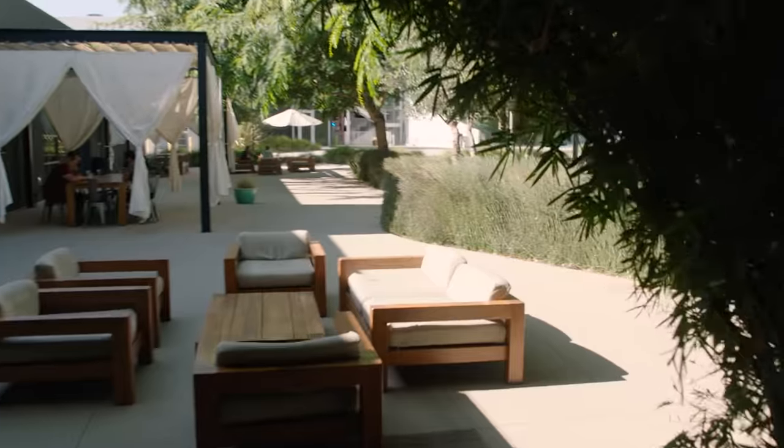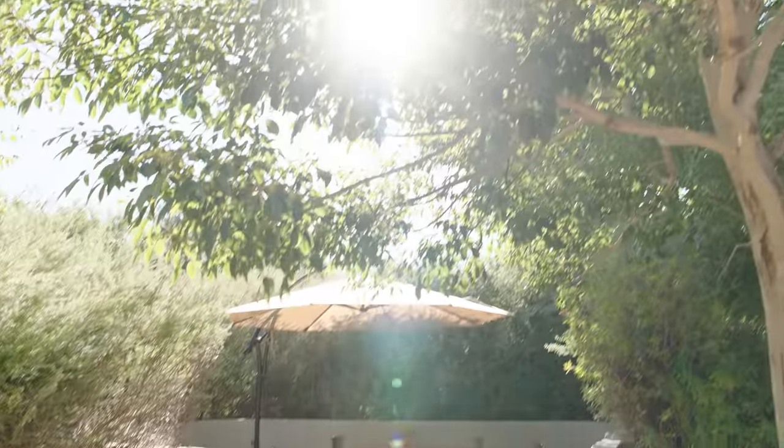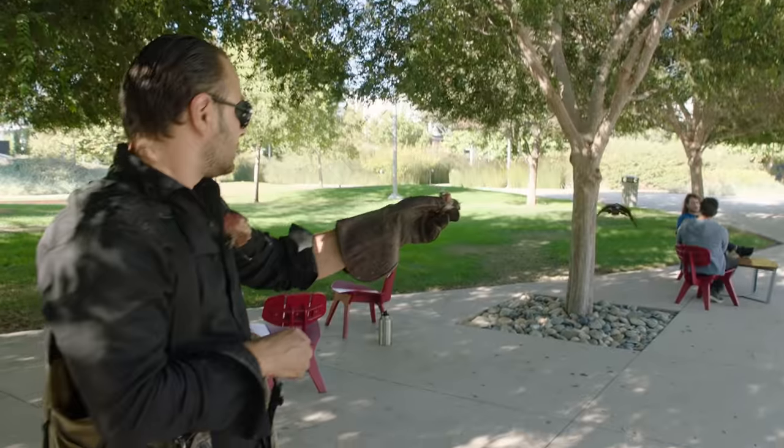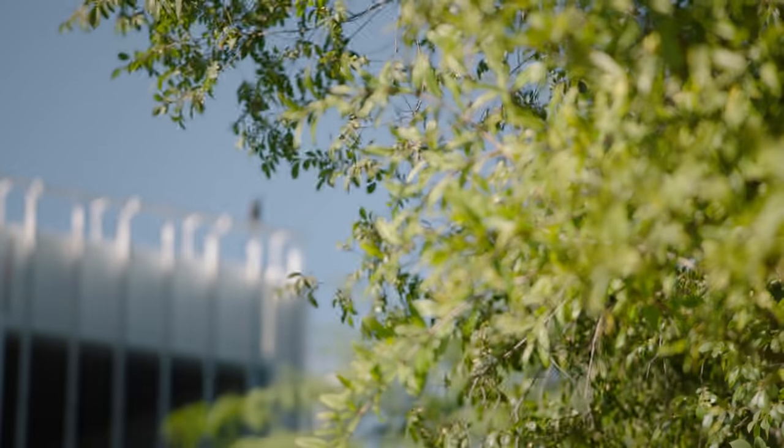When you want a break from your screen, you can head out to the quad for some fresh air, a walk around the track, or a quiet moment in one of the hidden courtyards. If you're lucky, you might see the Falconer and his hawks Melvin, Maya, and Mowgli securing the perimeter.